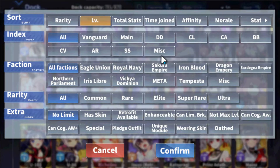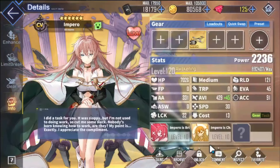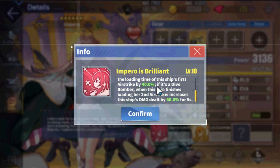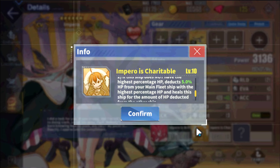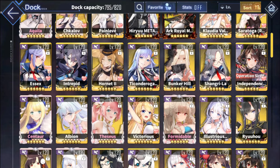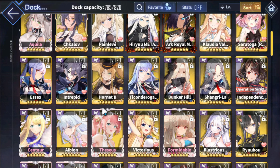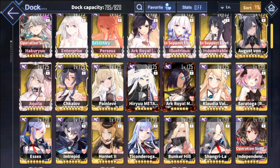Impero is a very supportive carrier. If you don't know, Chapter 15 is all about support carriers — heals and that sort of thing. She has okay damage, decent airstrike speed with a decreased unload time on the first airstrike, and heals ships too. Someone in my Discord used Impero with great success in their Chapter 15 clear. Good alternatives include Unicorn, Perseus, the Isa sisters, Albion, Akila, Pan Lavie, and Claudia Valence.